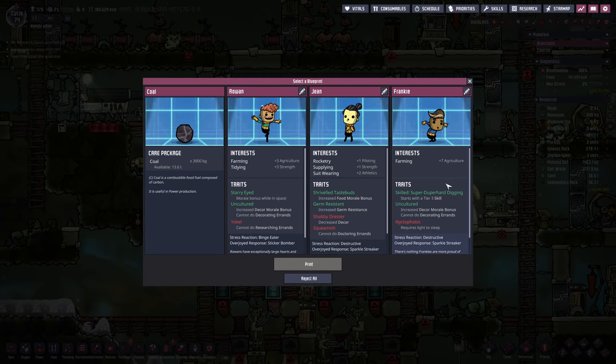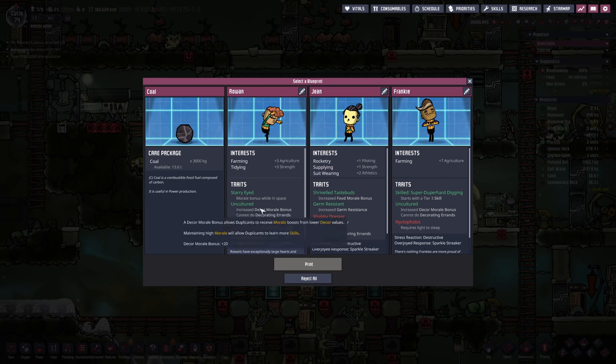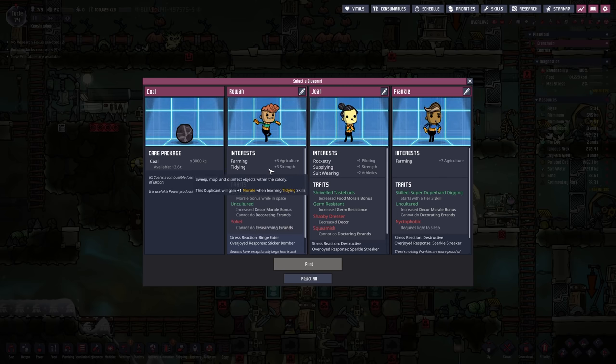There are some interesting blueprint traits. We've got 'starry eyed' — one of the newer traits. This duplicate loves being in space: plus 10 morale when in outer space, which would be very handy. Unfortunately, they've got farming and tidying as a bonus on top of that, which we don't need. Rocketry, supplying, suit wearing — not really too bothered. We'll just take the coal.